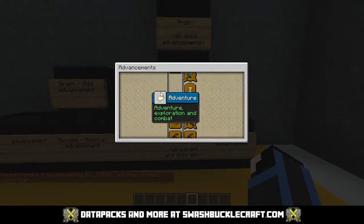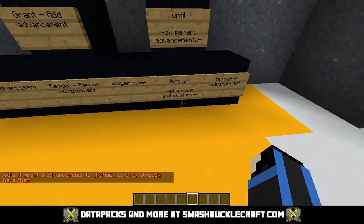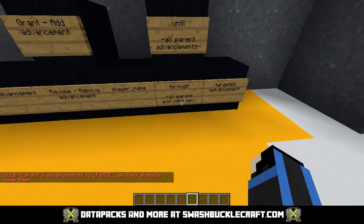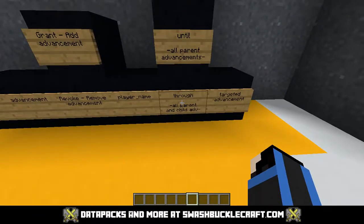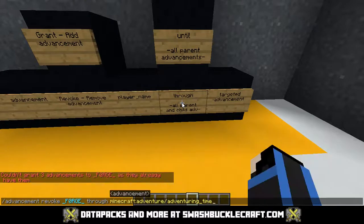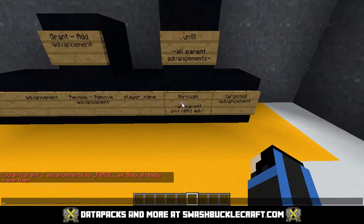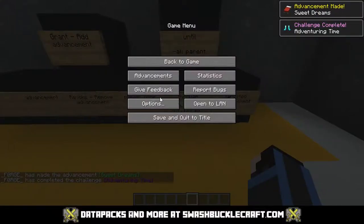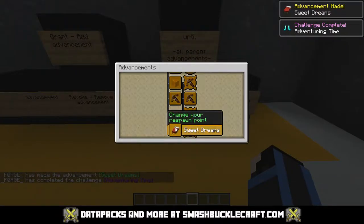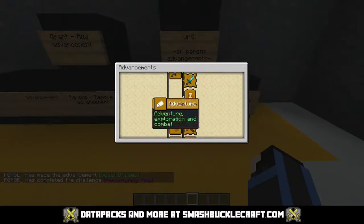Those two are totally gone and this one's turned to a white background, meaning I don't have it anymore. And then finally 'through' — if I want to affect both directions I can use 'through'. Say I do Sweet Dreams, which is one of the ones I just removed, or rather it's 'sleep in a bed' — they can be named differently. You can see I used grant not revoke. Sweet Dreams is here, but it gave me the one after and the one before — so the child and the parent.